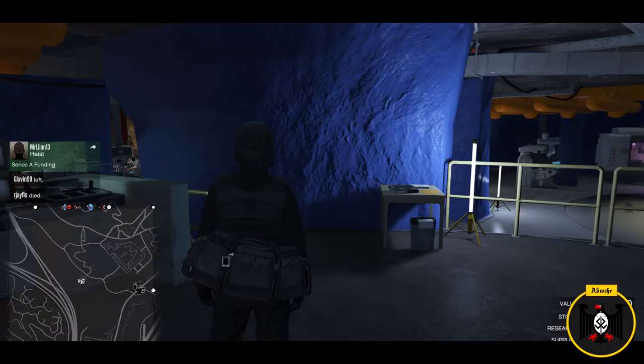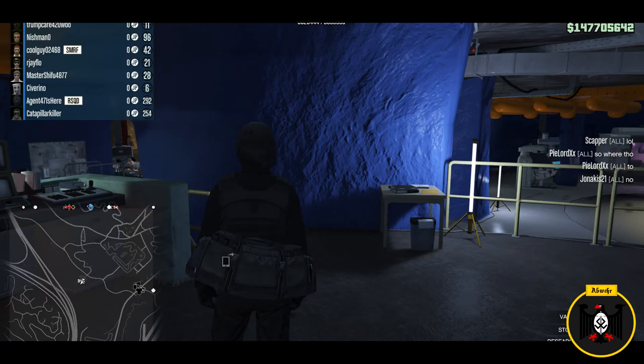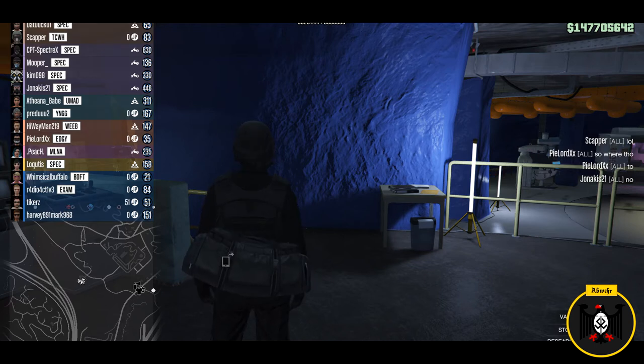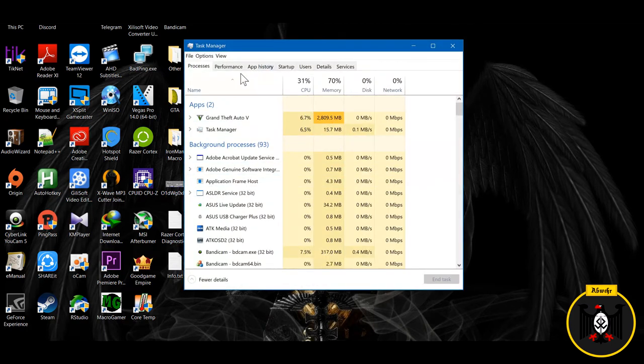What's up everyone, I hope you guys are doing well. Today I'm gonna show you how to turn a public lobby into a solo public lobby. As you can see right now I'm in a lobby and it's not solo — it's public, there are plenty of people here. So to start, press Ctrl+Alt+Delete and open your Task Manager, then head to the